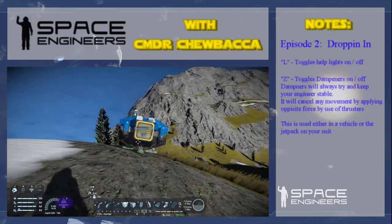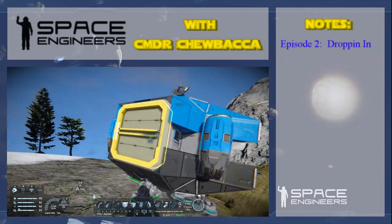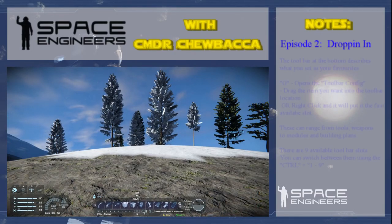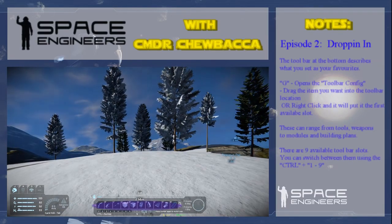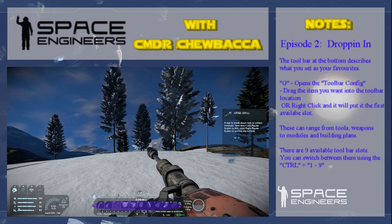The next thing we're going to do is start mining — we need to get some minerals into this survival kit. If you look at the bottom, you've got a whole bunch of stuff: we've got a welder, a grinder, a hand drill, and light armor blocks. Now you can actually change that. If you hit G for golf, you have this little menu come up with all the available options.